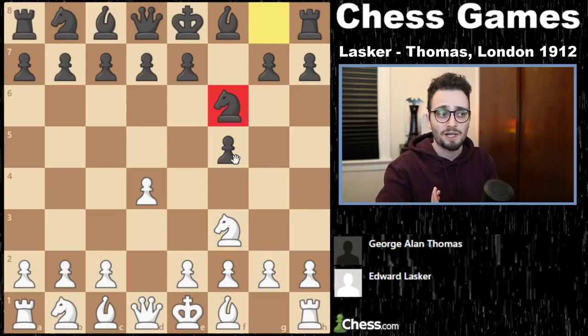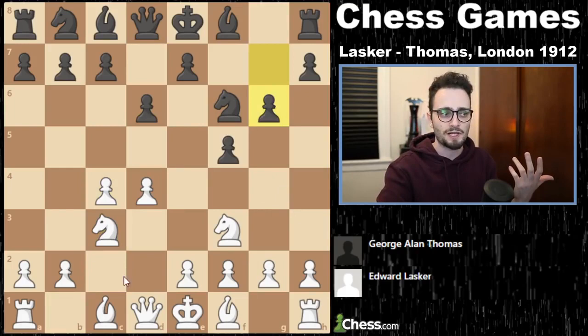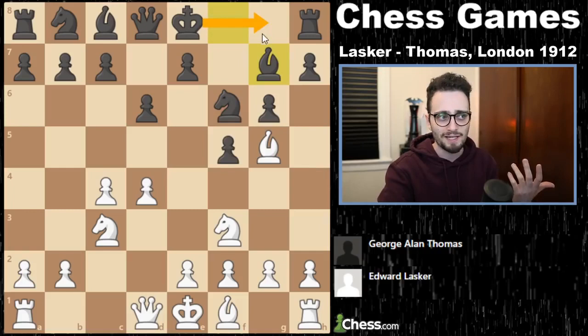So if you just play normal, like a normal queen's pawn setup, black has a choice. Do they play d6 and then go for a position with the kind of fianchettoed bishop on g7 and castle? This is known as the Leningrad setup. And there are different ways to play those positions.